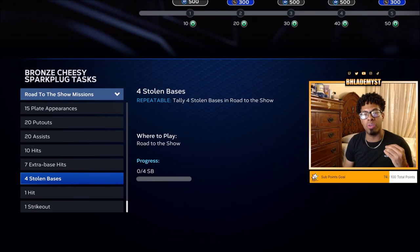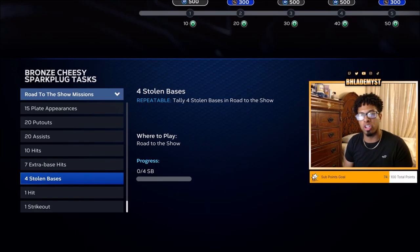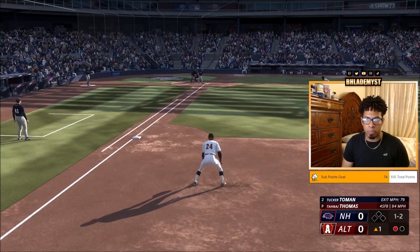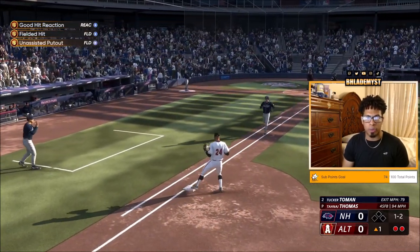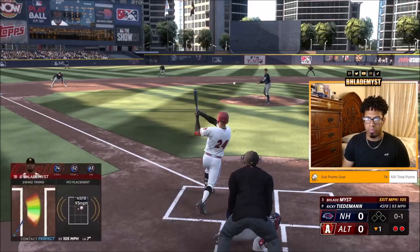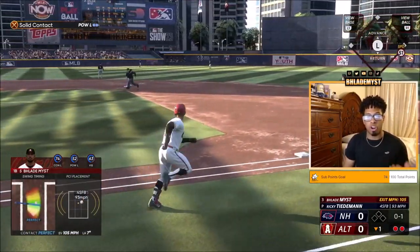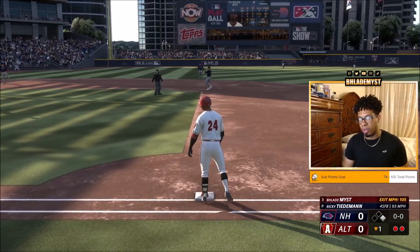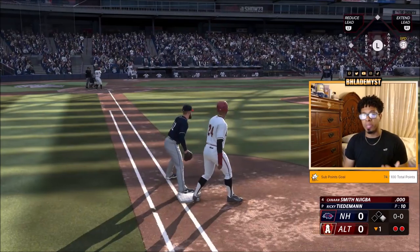The reason we're keeping base running opportunities on open base only is because we're going to be trying to steal each and every single time, to not only work on speed but also stealing and base running aggressiveness. We're playing first base right now. This is going to be the first put out of our career — worked on our reaction and our fielding as well. In terms of hitting, it's not going to be hard on beginner difficulty; most of the pitches are going to be coming right down the middle.